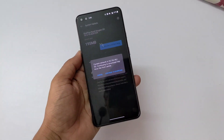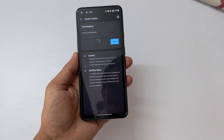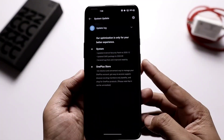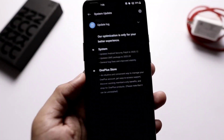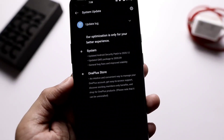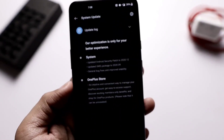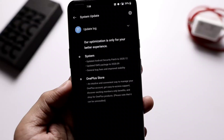For now, let's talk about OxygenOS 10.5.10. There is good news that this update definitely fixes a lot of things, especially the connectivity part. Generally, OnePlus Nord has issues with the connectivity part — Wi-Fi issues, mobile data issues, and Bluetooth connectivity issues — so we will address all of them one by one.